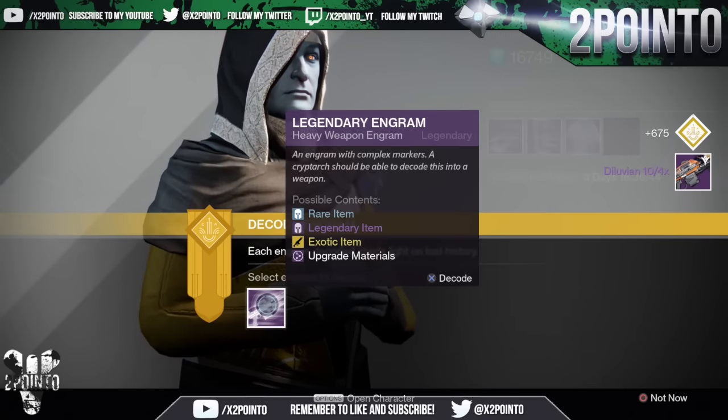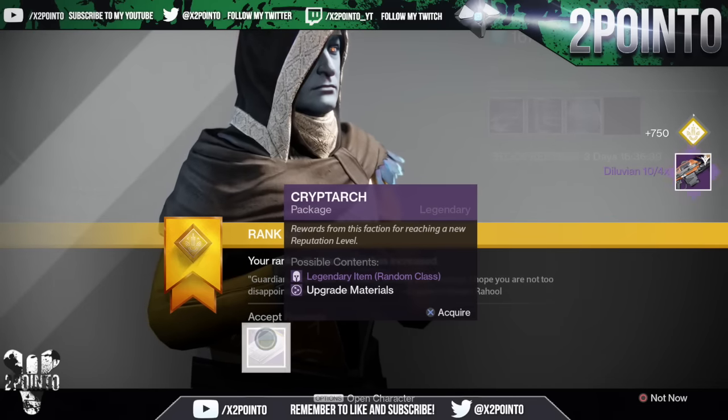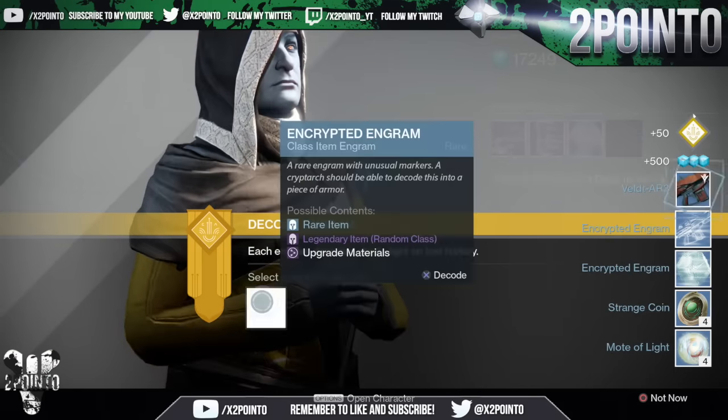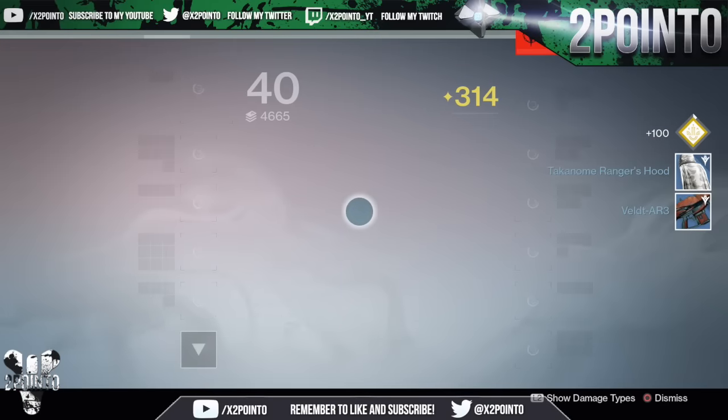We're getting a machine gun and then the exact same machine gun. We actually leveled up our Cryptarch as well, so we'll go ahead and open that up. And we will open up the 2 blues just in case we end up getting something nice — and we didn't. 284 on our Cryptarch.